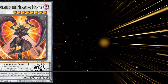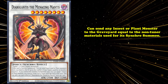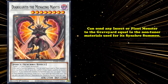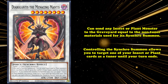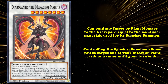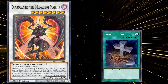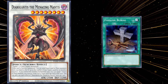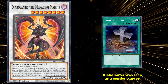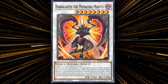At number 9, we have Diabolantus, the Menacing Mantis. This generic level 8 synchro can send any plant or insect monster from your deck to the graveyard equal to the number of non-tuner materials used for its synchro summon. If you control this synchro summoned monster, you can target an insect or plant you control and treat it as a tuner until end of turn. The whole TCG was put on notice when this card became an exclusive Fool's Burial for plants and insects.